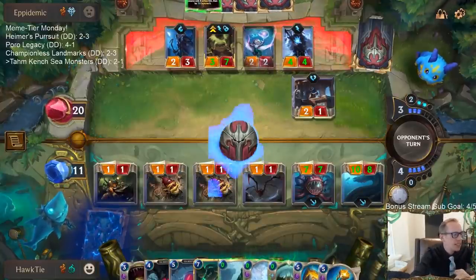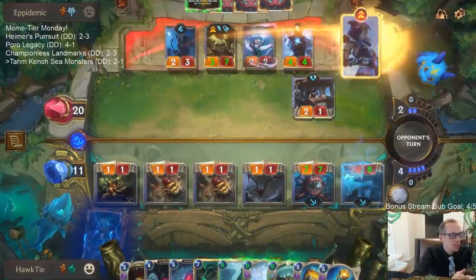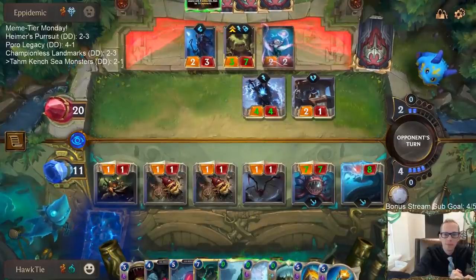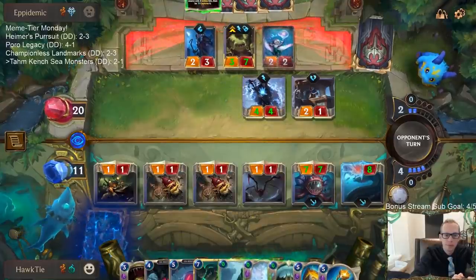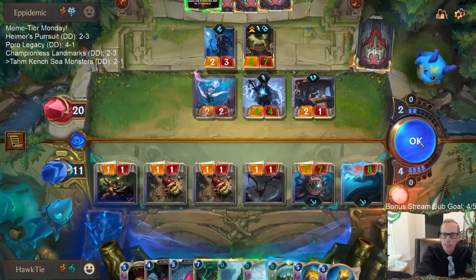Next donation deck is going to be Shyvana. Tom Kench with a full set of Bayou Brunch and summon effects from Demon Lasia — I like it. Yeah, that treasure got tossed for real.